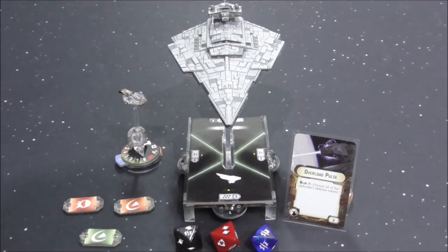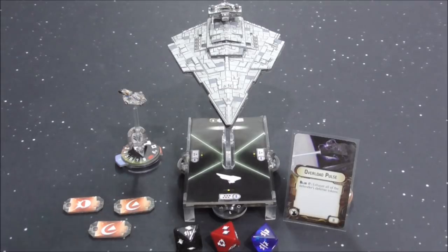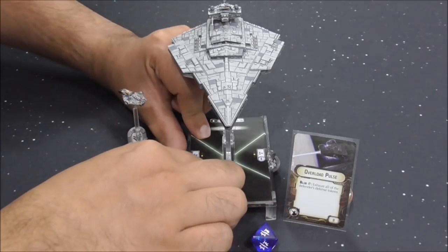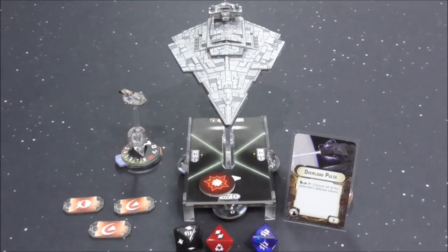Next up is Overload Pulse: exhaust all of the defender's defense tokens. The tokens already spent this attack don't exhaust again — we just exhaust the remaining one. Now we apply the damage — brace 5 down to 3, take 1 on the shield, redirect 1 to the side, and 1 face down on the hull zone. For those wondering: this does not work with Avenger in the same shot, because you select the critical effect before applying damage and the defender has already exhausted their defense tokens. However, if Avenger shoots afterwards, it will totally apply.